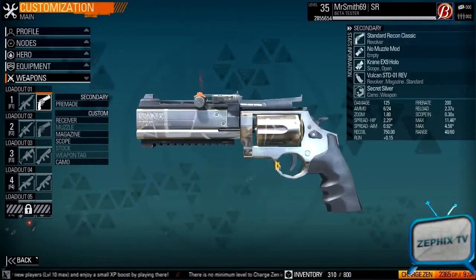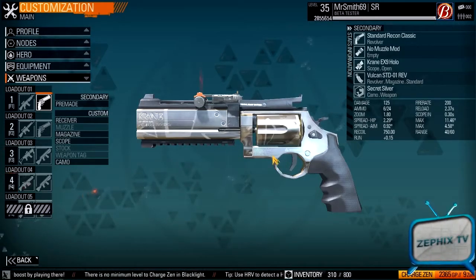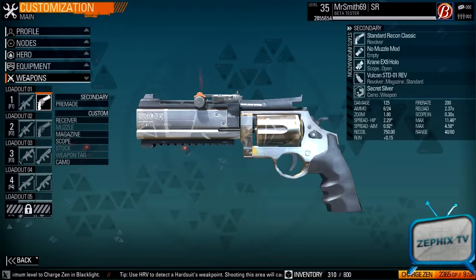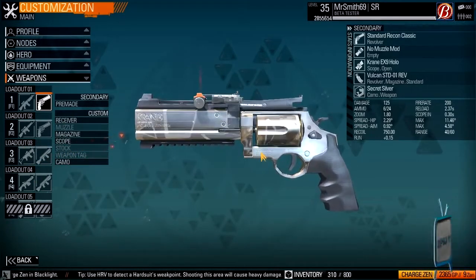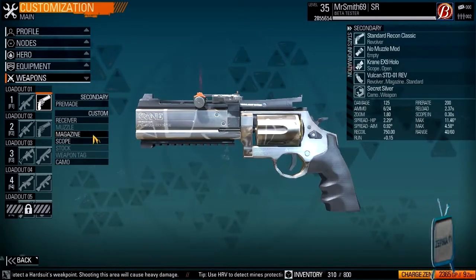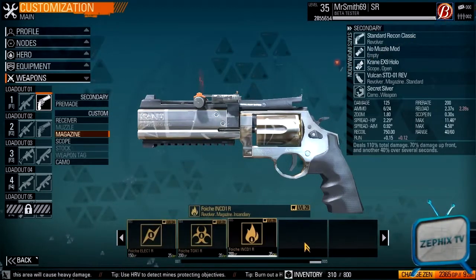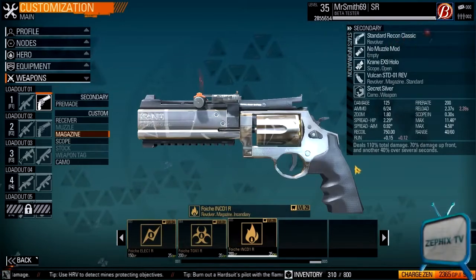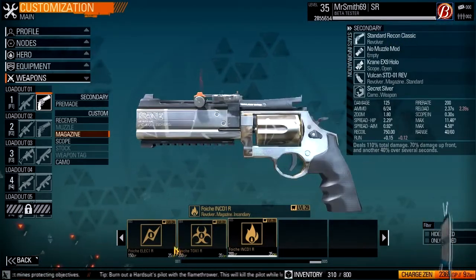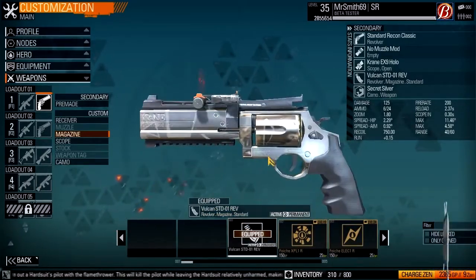First thing about the revolver is it's pretty much a Deagle from Counter-Strike — two hits to the body, one hit to the head, pretty much kills anything. Shots to the body might not kill depending on their armor. You don't need any magazine mods like explosive ammo, shock, or fire — those only deal 110, which is 10% of normal damage with 70 up front, not that great. So just the standard six-round magazine.